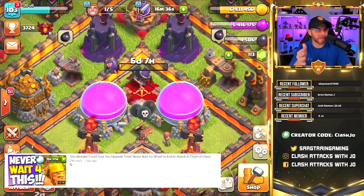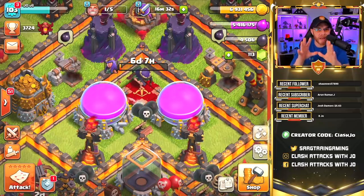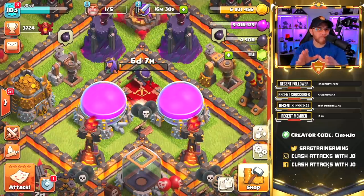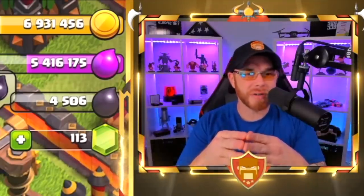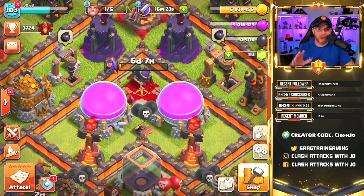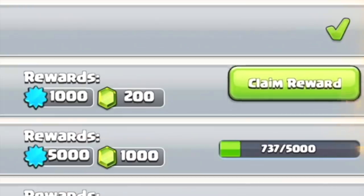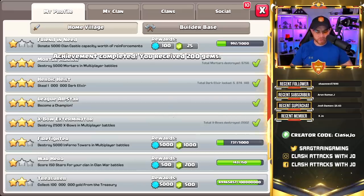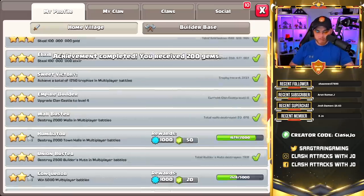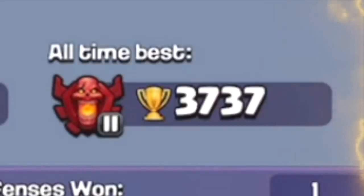In the last episode, we did some Dark Elixir farming and talked about the shield system a little bit, and we got the Dark Elixir to put the queen back down to level 38. That hero grind, man, it just sucks. But we did claim some serious trophies while going after that Dark Elixir, and we're going to go ahead and claim these 200 free gems. You can see that I've pushed all the way up to 37.37 and obviously lost trophies as soon as I logged out.